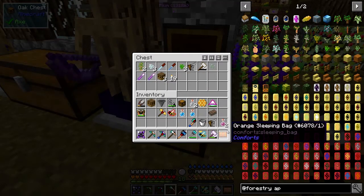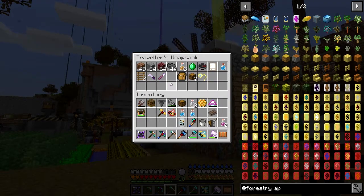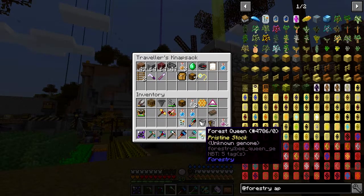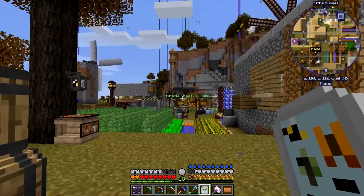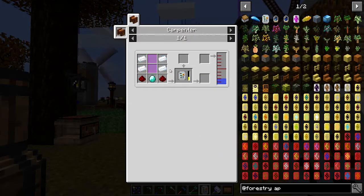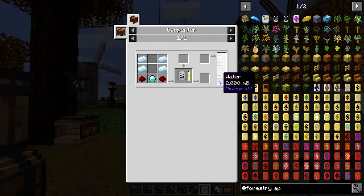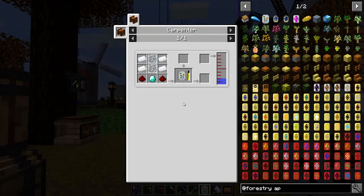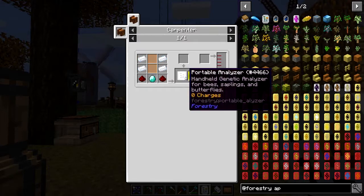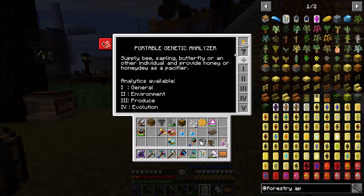You can also analyze bees and probably should do that first. I've got the analyzer here. The recipe is one diamond, two redstone, four tin, two glass, crafted in a carpenter with two buckets of water. It's reasonably expensive — the diamond is the main cost in this pack. With the portable analyzer you right-click it and put honey in.